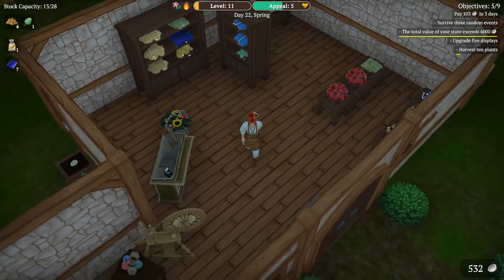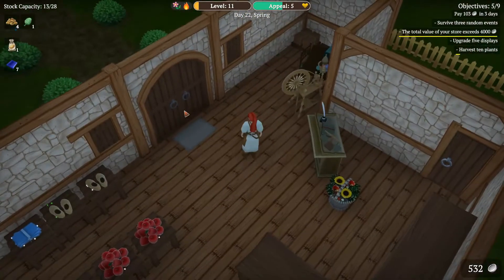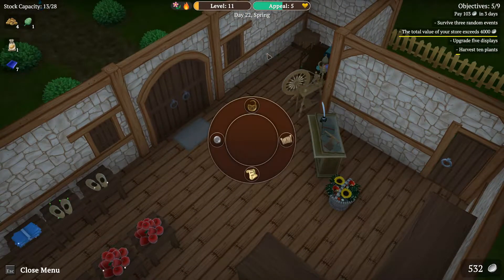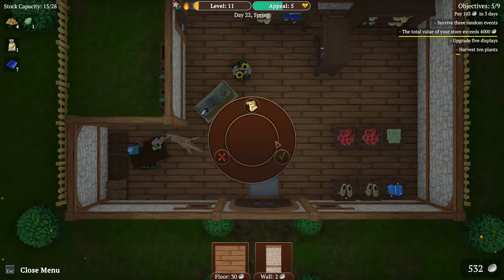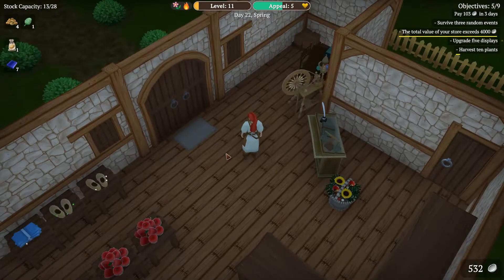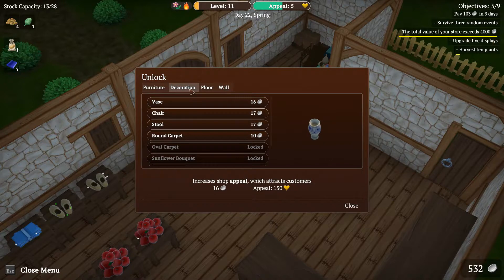Let's do that — 530. We can probably work with the appeal, because that is important. I wanted to unlock something. Decorations — what do we have? We have a round carpet, that one we can do. A chair. A stool. And a vase.